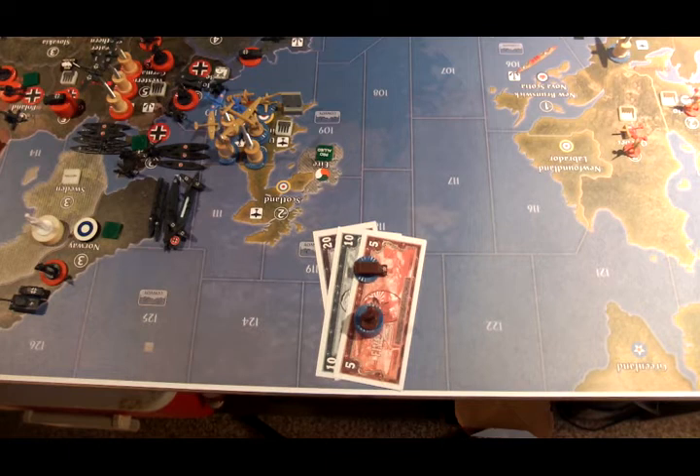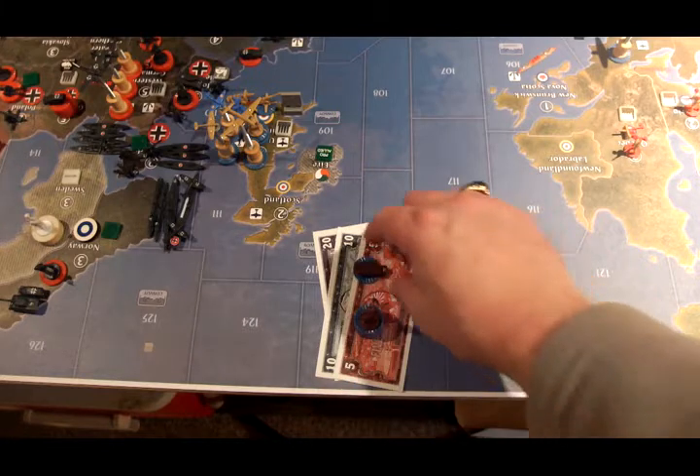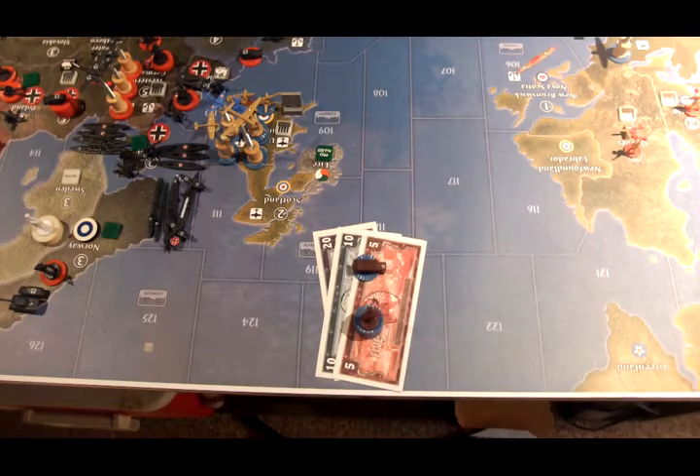Really quick turn for the Russians this turn — it's all non-combat once again. They have 35 IPCs to spend. They're going to spend 8 IPCs on 2 artillery and then the other 27 IPCs on 9 infantry.